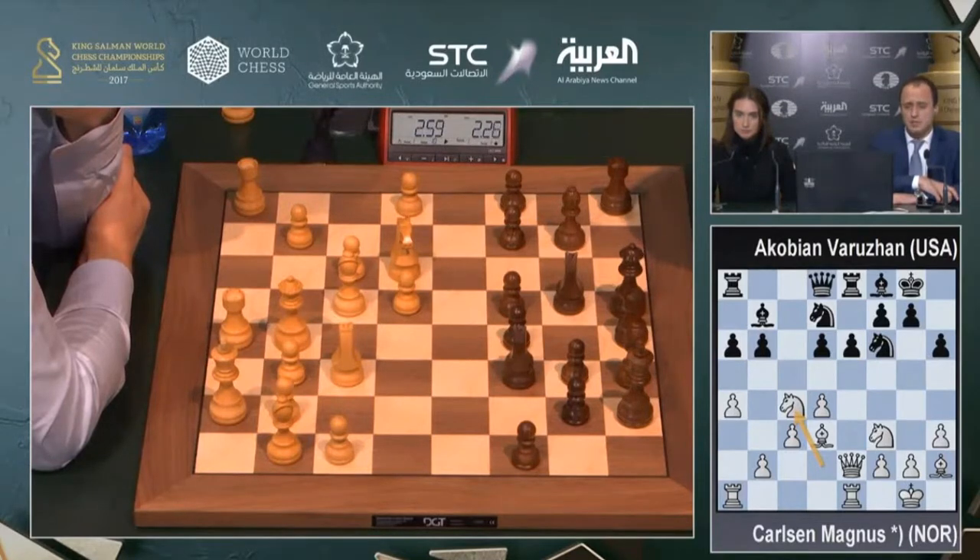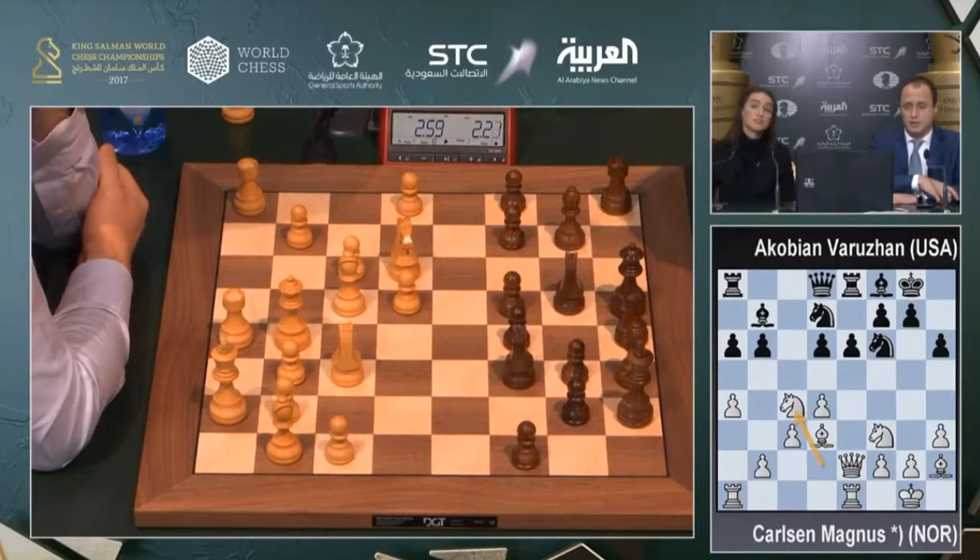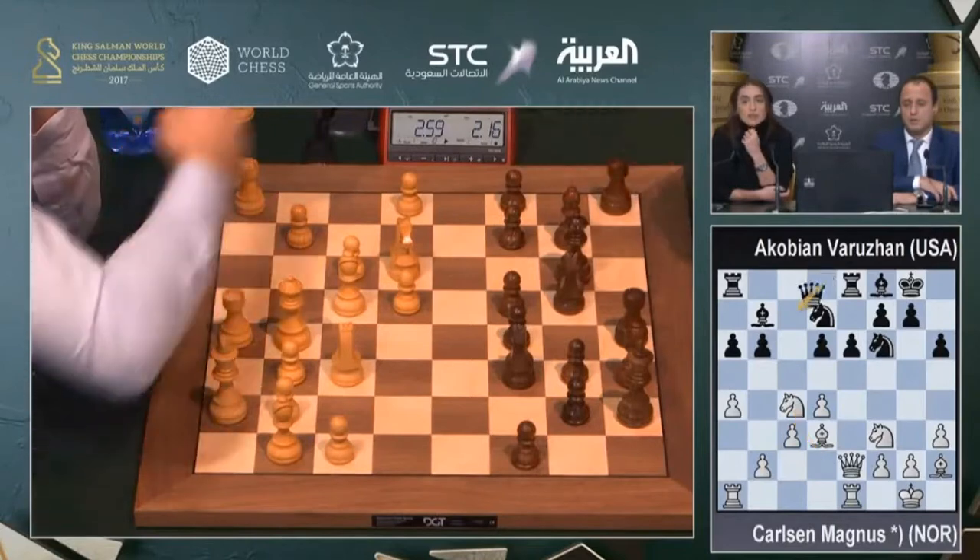If black goes d6, d5, then he blocks his own bishop. The knight jumps to e5, or even d6. If black plays d5 right now, white can also get knight d6, which would force black to exchange the bishop.